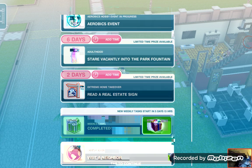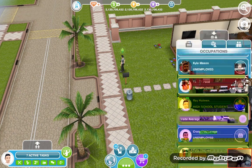If you can't see anything, make sure your sim is currently at work at the real estate agency. Right, so we have to get that sim to work at the real estate agency.